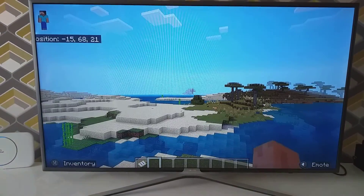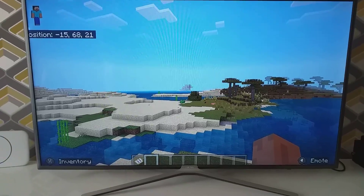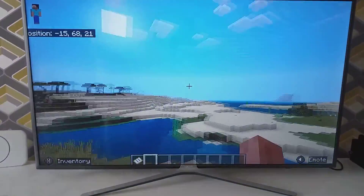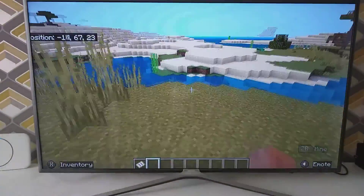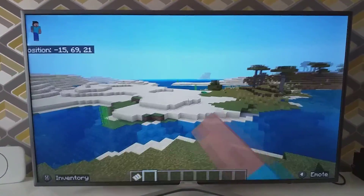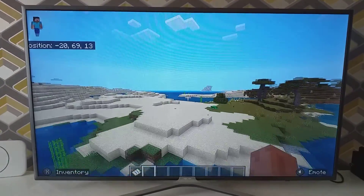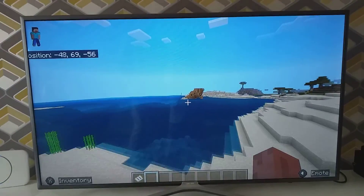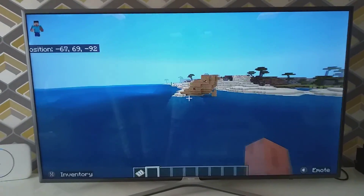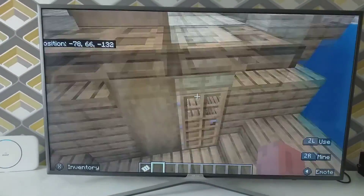If you look to your left — well, there's a shipwreck. My apologies, that's not your left, that's my right — I need to learn some stuff. So you spawn approximately about here, and your chunks won't have loaded that yet, but I've been over there and found it. You can go over to the shipwreck, which has two chests and about half of a shipwreck, so it's a good one.